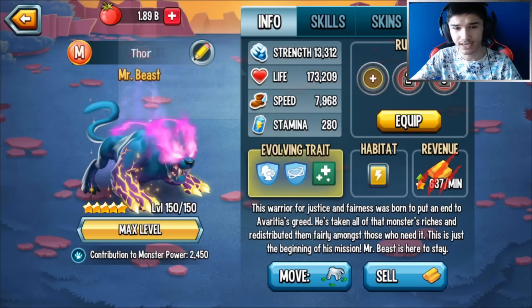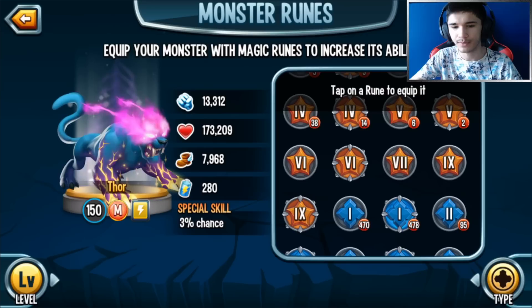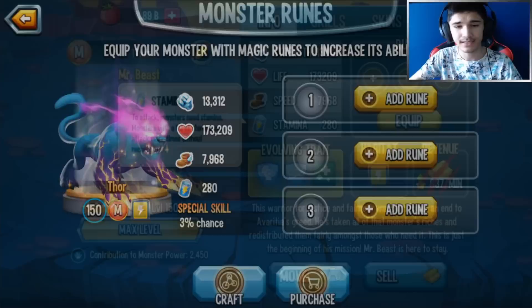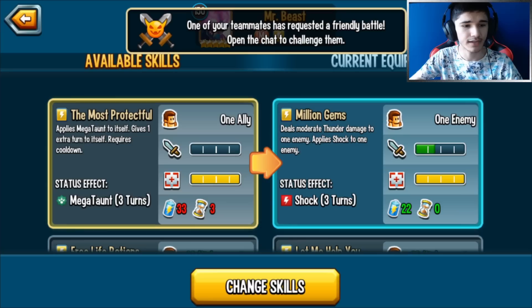All the traits are unlocked. Without any runes he has 13,312 strength, 173,209 life - holy cow - and speed is 7,968, stamina is always 280. Let's go ahead and unlock these as well. I don't have any life runes, and this is actually a tank monster.